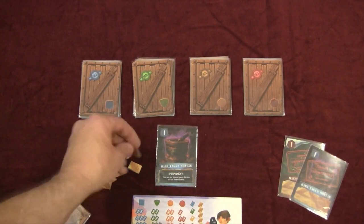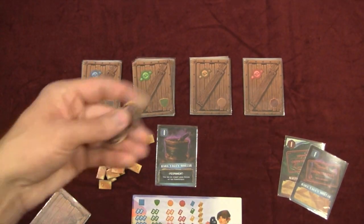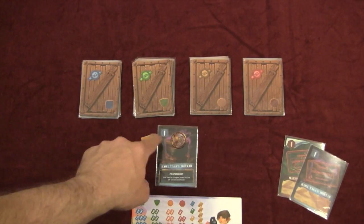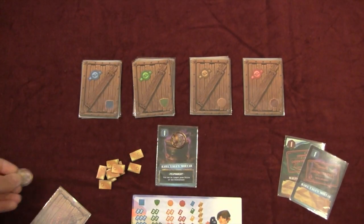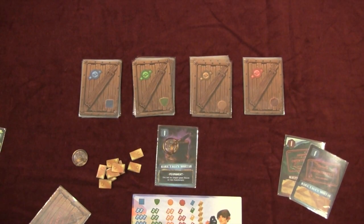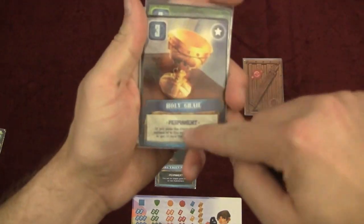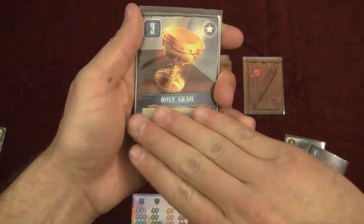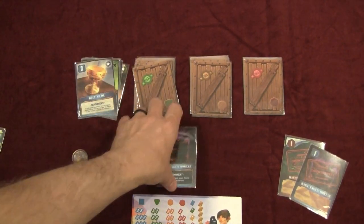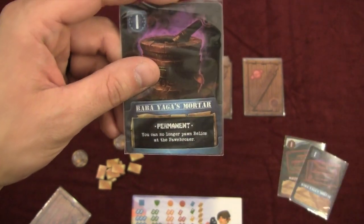If you're ever below 5 gold, you can pawn relics. You keep the relic but place a pawn token on it and receive 5 gold bars from the bank. If you pawn a relic, it loses its good abilities — for example, pawning the Holy Grail makes it lose its text. However, if it's a cursed card, it does not lose its text — meaning a curse like 'you can no longer pawn relics to the pawnbroker' would still apply.